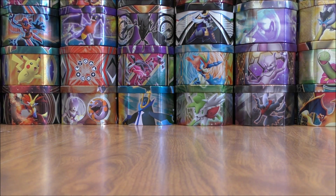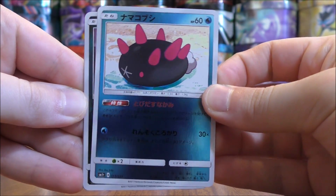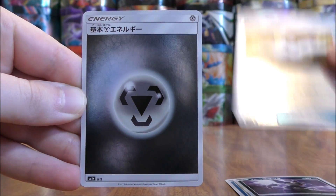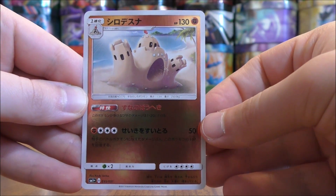I really am liking the reverse holo pattern on these cards, and overall Japanese cards are better quality than the English cards in my opinion. Pyukumuku to start this pack. Alolan Rattata, Ultra Ball, Metal-type Energy, and the final card would be a Palossand.